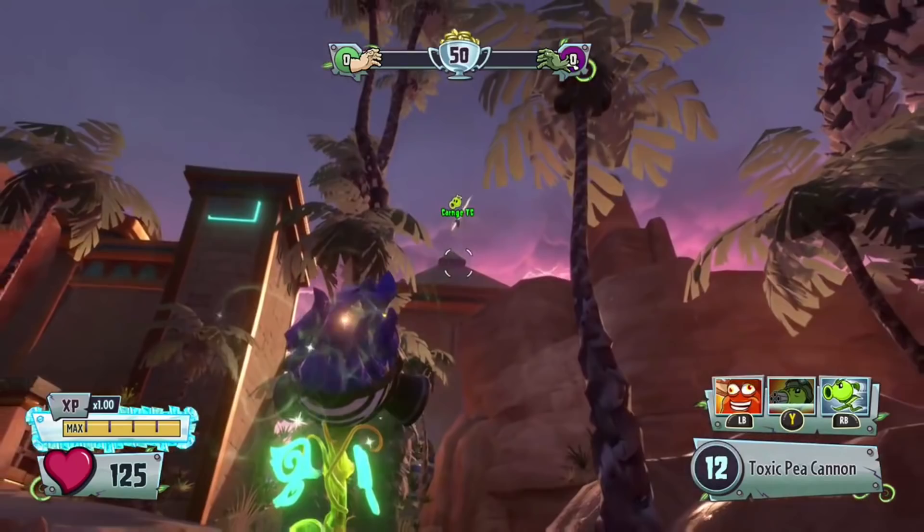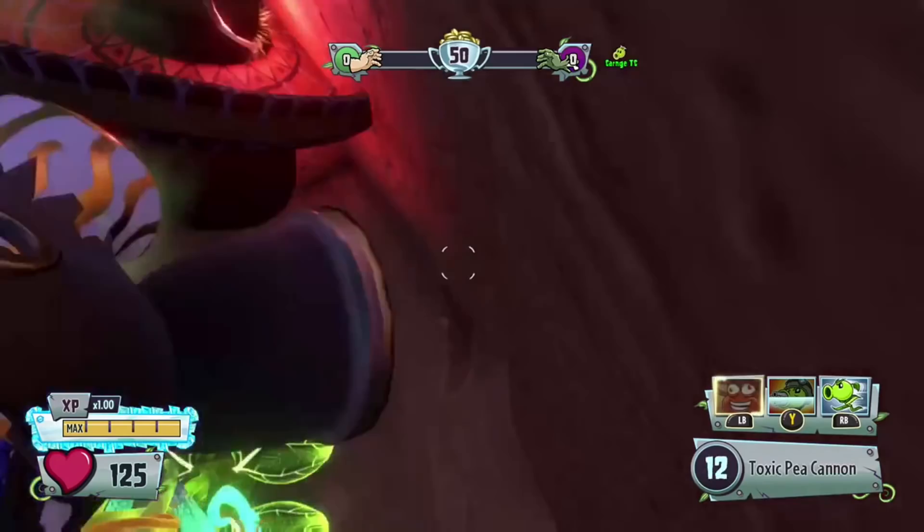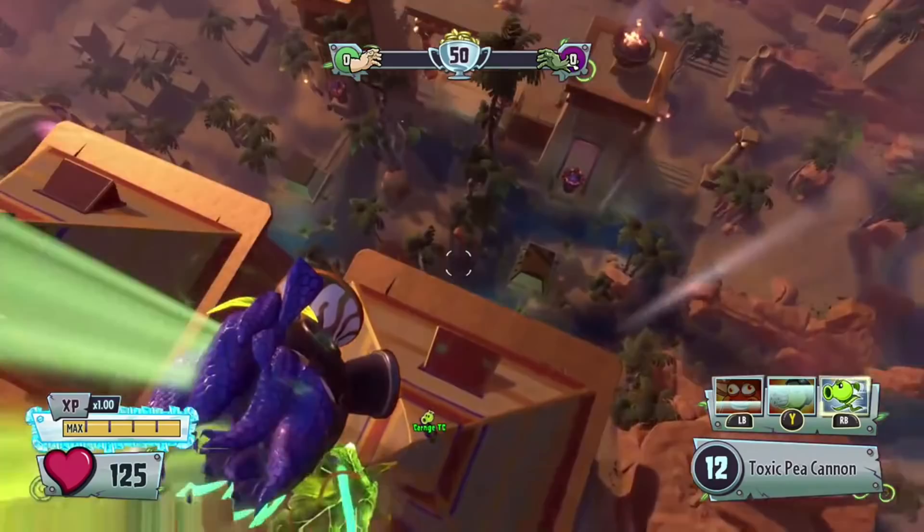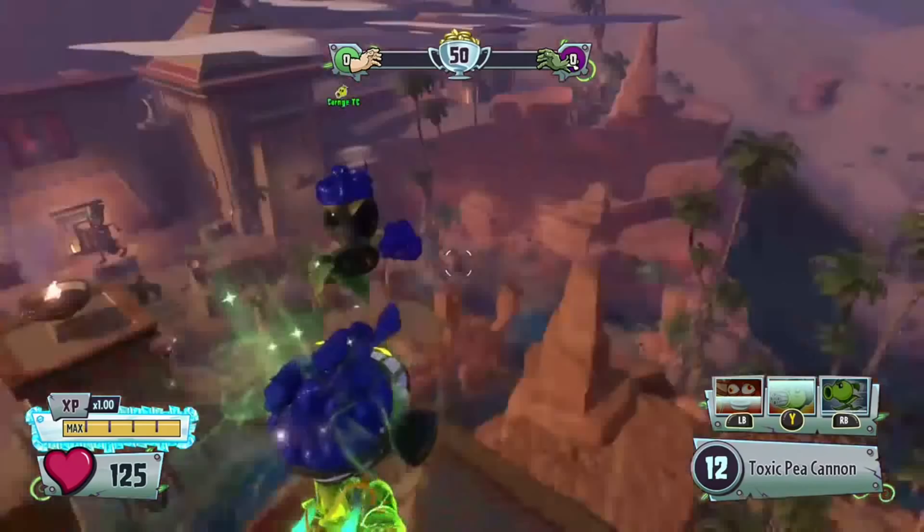Yes, there we go! Come on, come on — yes! This is how you get on top of here. Yes, this is how you do the super jump glitch with the sabero beam bomb!